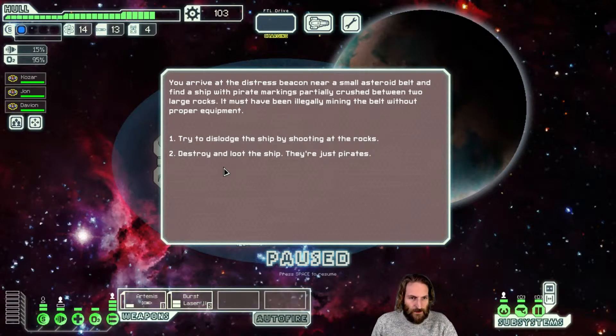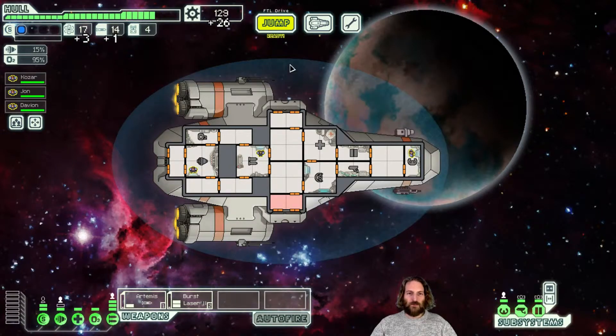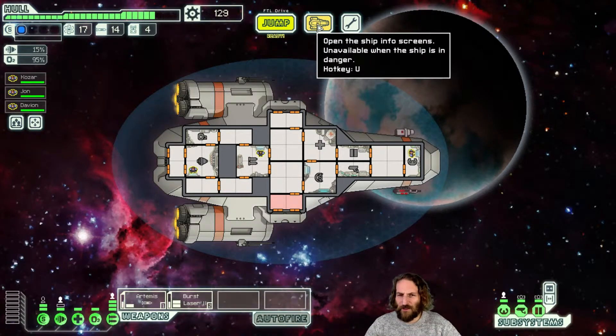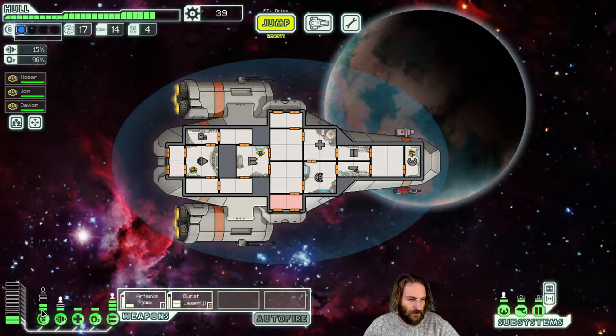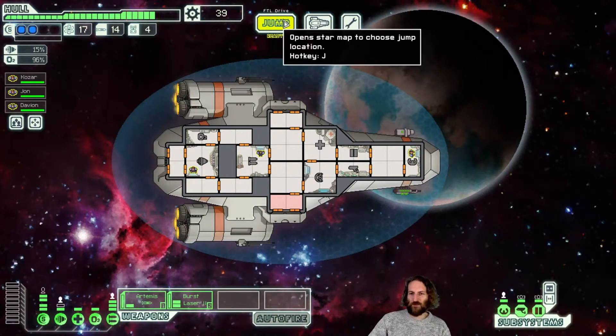What we've got going on here - a distress beacon in a small asteroid belt. Found a ship with pirate markings, partially crushed. I feel slightly guilty because I did just kill a load of pirates for no real good reason. What would Kirk do? That was very Kirk of me, and it was a good shot as well - that was Sulu. Sulu did the shooting, didn't he? We got cash. Having two layers of shield as quickly as you possibly can is the best way of getting through this game.